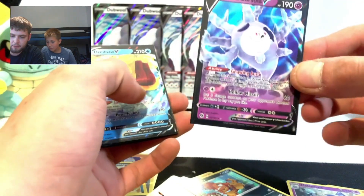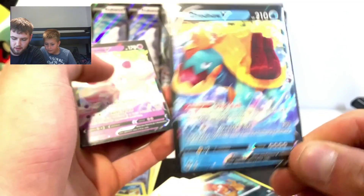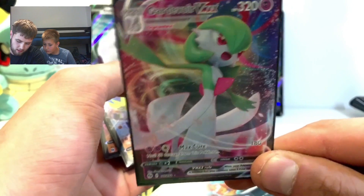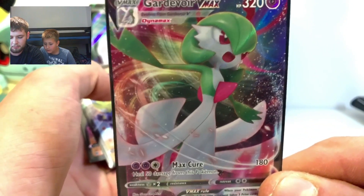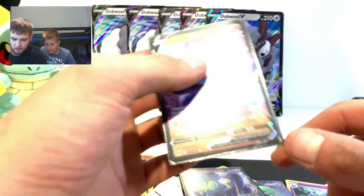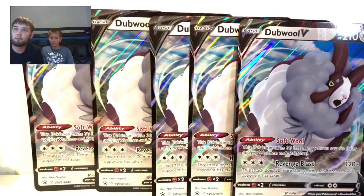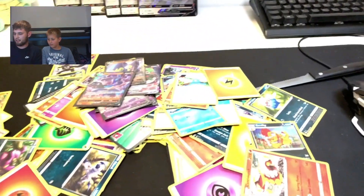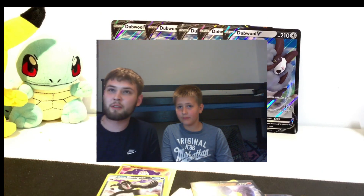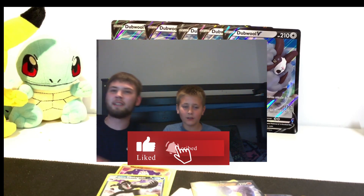Alright guys, let me show you everything we managed to pull - Galarian Corsolai V, Dreadnaw V, Corsolai V-Max - the best card of this opening across 20 Champions Path boosters - Grapplocke V, and Lucario V. On top of that we got five Dubwool V collection boxes, a ton of cards. We'll catch you in the next video - give it a thumbs up, like and subscribe. See you in the next one, bye!